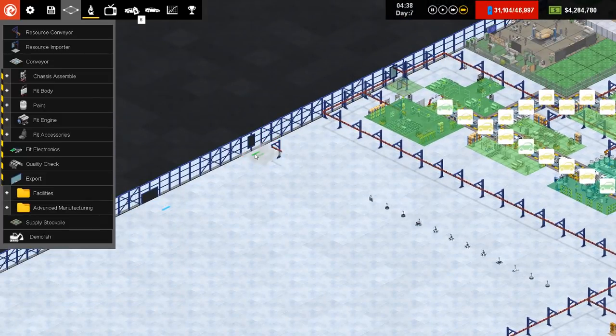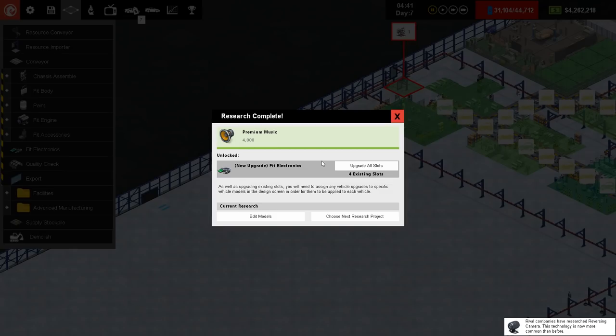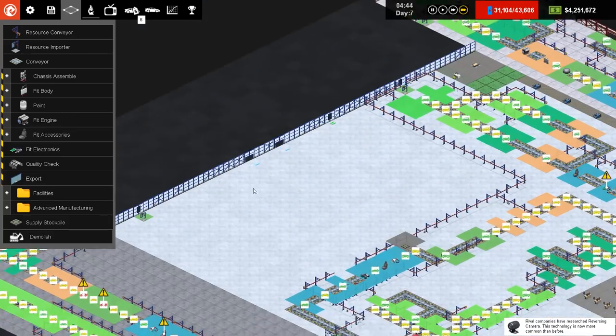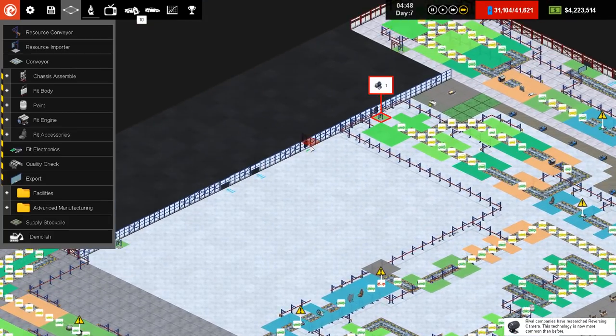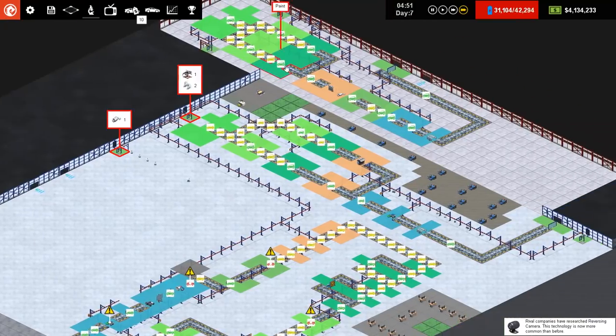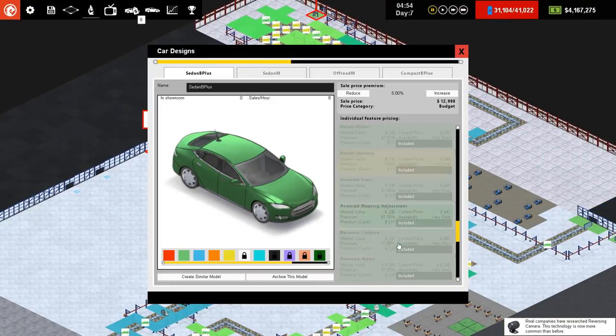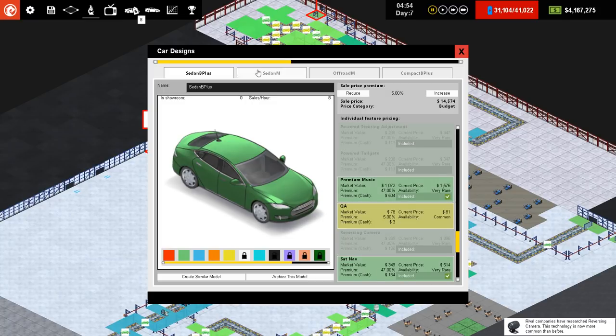We're going to have to completely get rid of that. There we go. There is our premium music — we're going to say fit upgrade all slots because all cars are now going to have that. Then we want to go for a larger battery pack, which is what we'll be making around here. So the resource importer goes in there. Then we'll go over to our cars and every single model is going to have premium music.